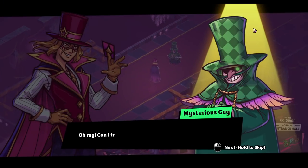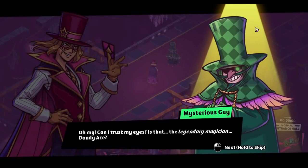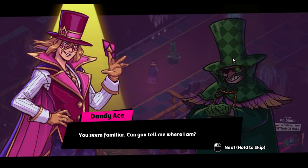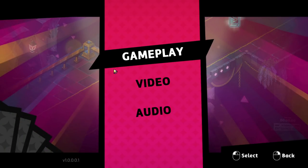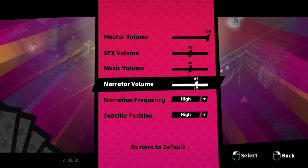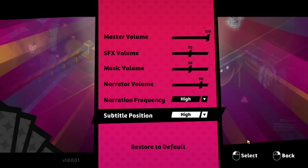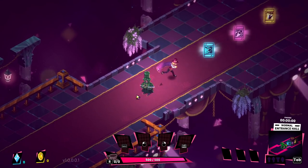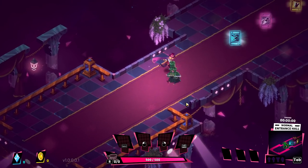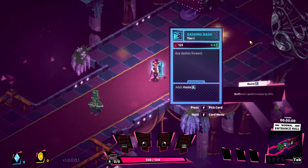We're in. I'll see if I can turn up the narration. Let's pick up our cards here — press F to pick up card. Let's pick up all the cards and then we'll work from there. On space, we have a dash.